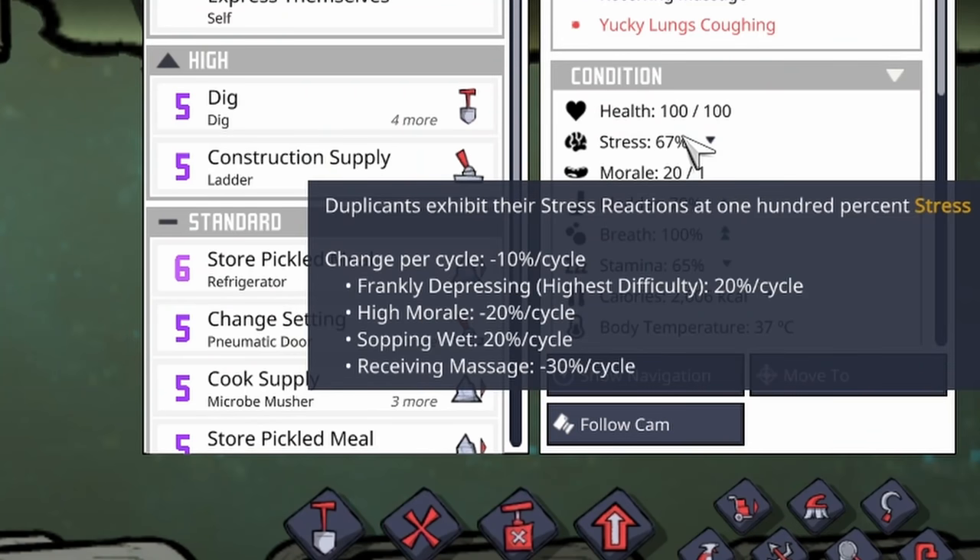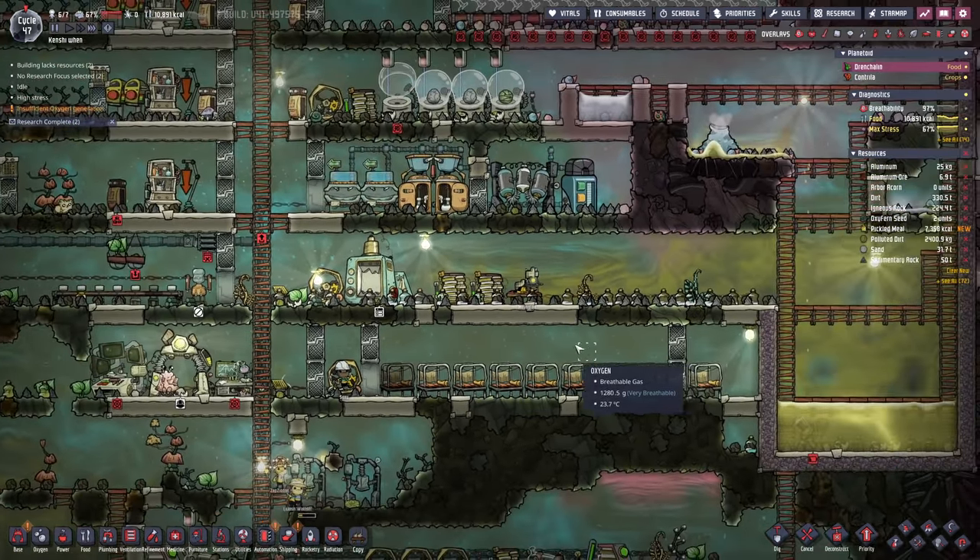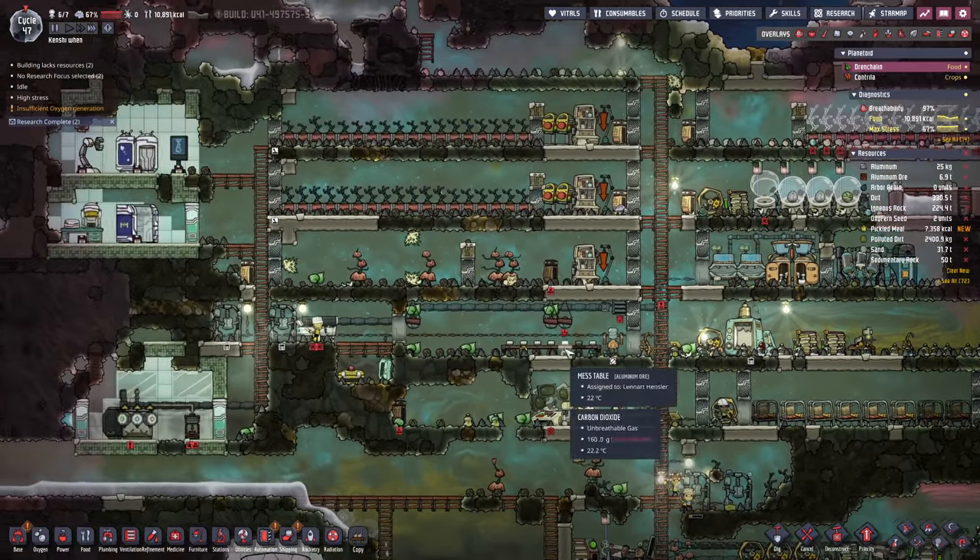Stress-wise: 20% for frankly depressing, minus 20% for high morale, 20% for sopping wet amount, and minus 30% for receiving massage. We should probably have put that in a massage room. Not going to worry about it for now — getting people's morale any higher is kind of pointless.